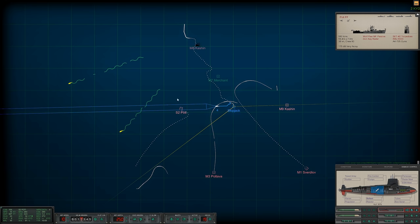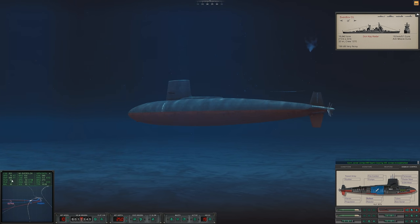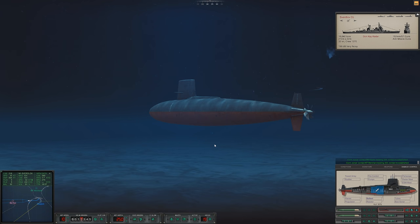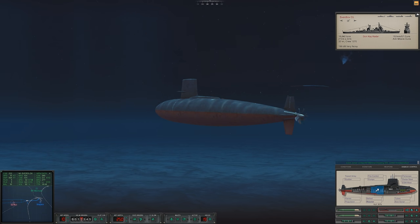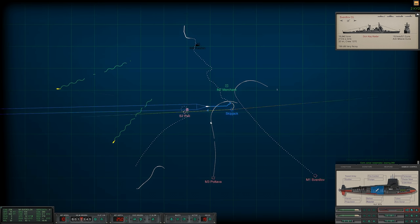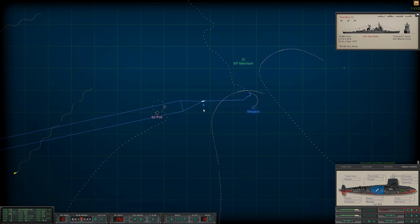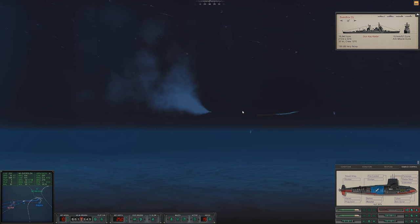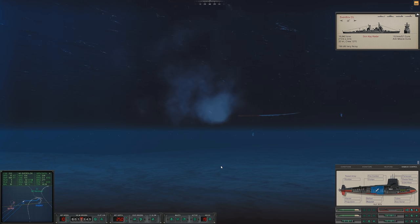That torpedo is heading towards him — are we still dropping? No, we're maintaining depth more or less. Let's trim up even more. Con sonar regained contact on master seven — this is okay. I wish this flooding would go away. Con sonar noisemaker bearing — nothing's damaged, that's interesting. I guess that RBU got close enough to cause some issues. Once this torpedo gets close enough I'll cut it free and then launch another torpedo at the merchant ship.